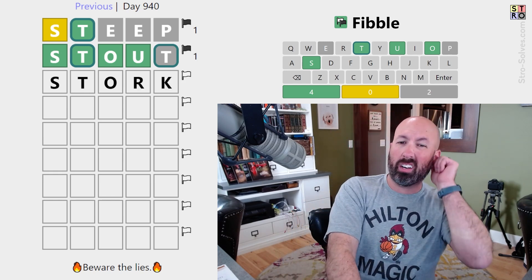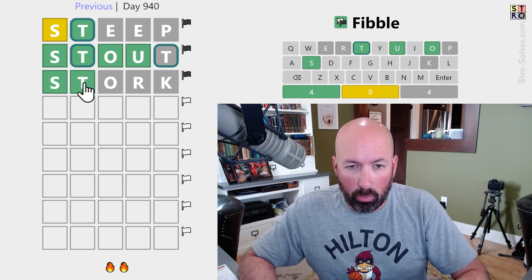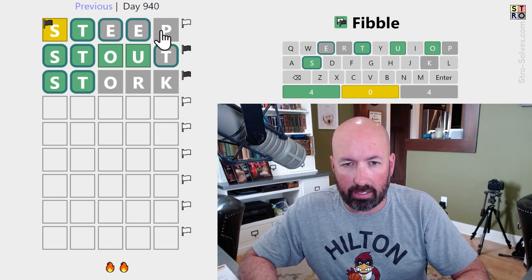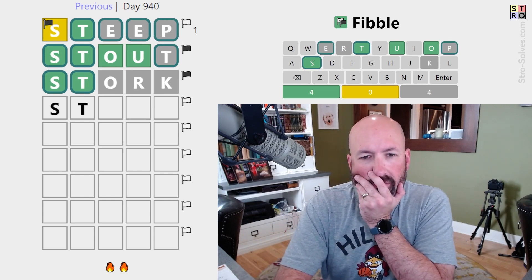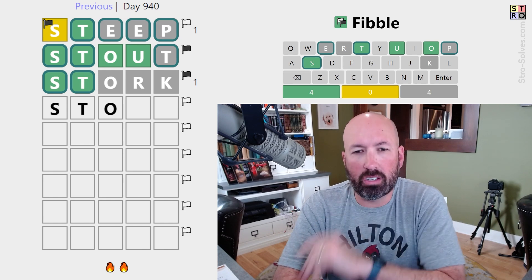We could do something like stork. It's possible. Now we know the green S is definitely true because one of the O's is a lie. So this is the lie, and these are true.